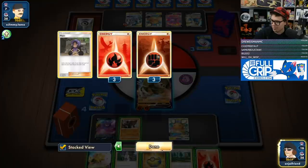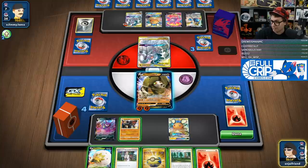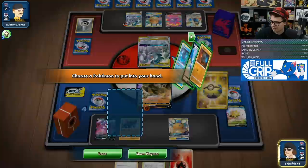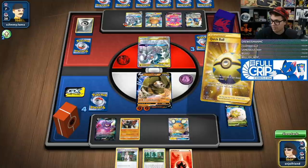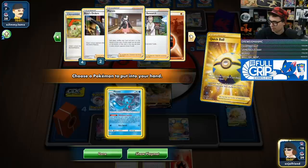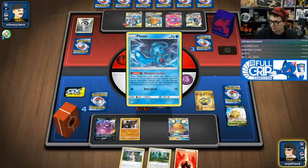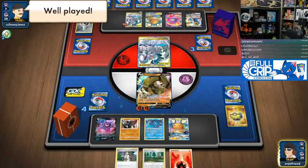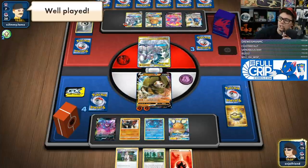I don't have a Boss in my own discard pile, so what we're going to go for is the Cramorant play. I don't want to give them Viridian. We want to Quick Ball the Eldegoss. I have Fionn now, so I can push. Actually, that guarantees it. So we'll go Fionn and see what they do. And that is GGs.